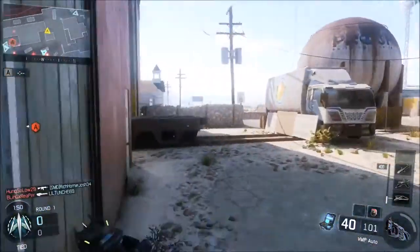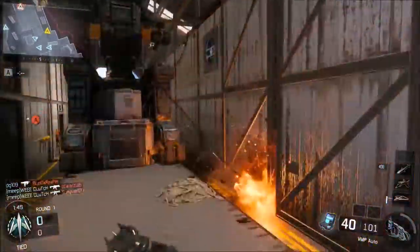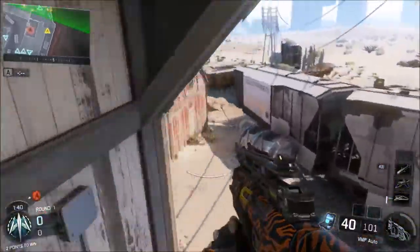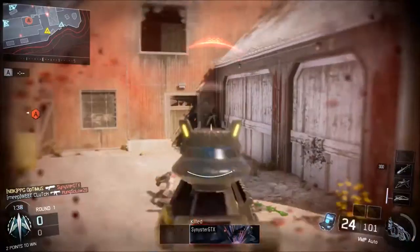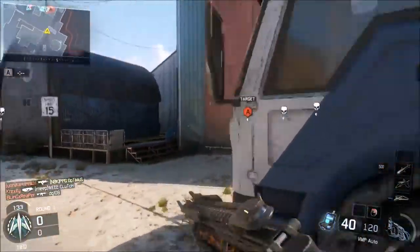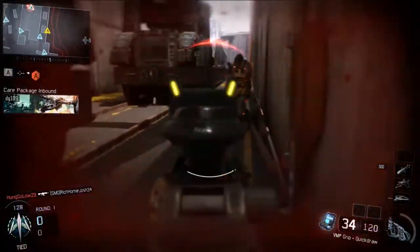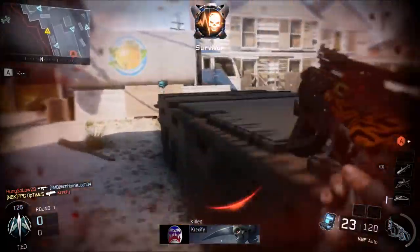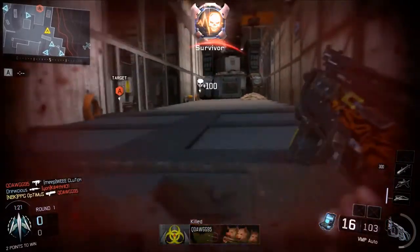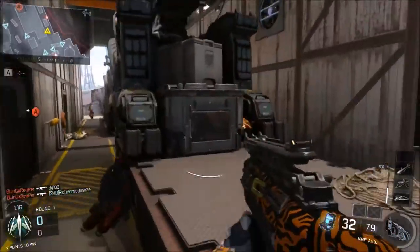They should have to respawn. If they do Rejack, it should take you right to wherever your team is spawning — I think that would balance Rejack out. Glitch I think should only be allowed under certain situations. Other than that, I don't mind the War Machine — it's essentially a score streak — and I don't mind the Annihilator pistol or the Sparrow bow; they're all pretty well balanced, making the game enjoyable to play.